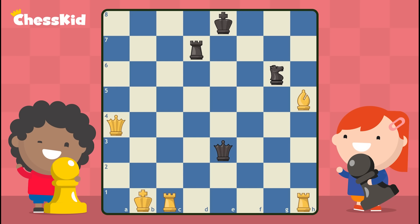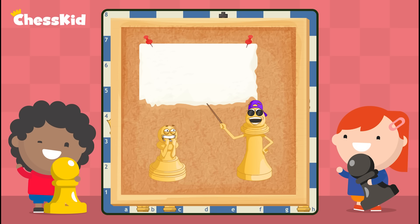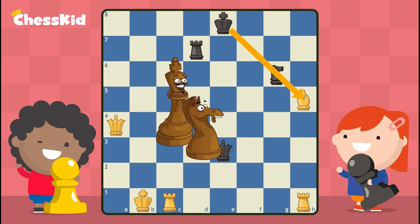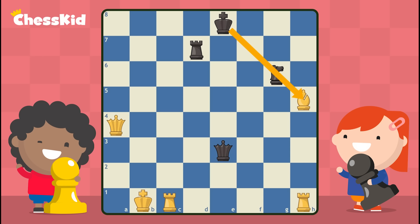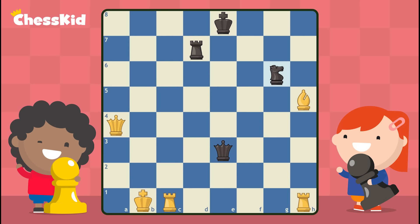We're going to talk about probably the most common tactic in chess — it's called a pin. Like when your teacher pins an assignment to the board. A pin is when two of the other team's pieces are in the same line. Take a look at Mr. King and Mr. Knight — they're on the same diagonal, and our bishop is on that diagonal. A pin keeps the other person's piece from running away. In this position, if this knight tries to run away, the black king will be in check — that's against the rules, so we say the knight is pinned. Since moving the knight is against the rules, we call it an absolute pin.